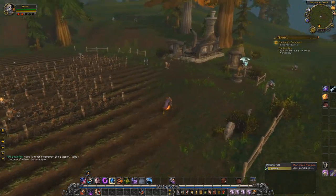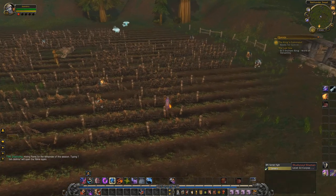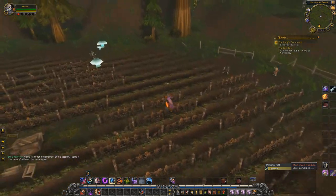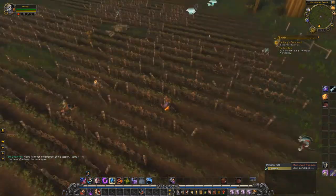Today I've got another interesting gold farm for you guys. We're gonna be farming the Black Tabby Cat and also the Buccaneer's Vest. The Black Tabby Cat is currently going for 60k on my server — might be more, might be less on yours. The Buccaneer's Vest is going for around 10k each on my server.